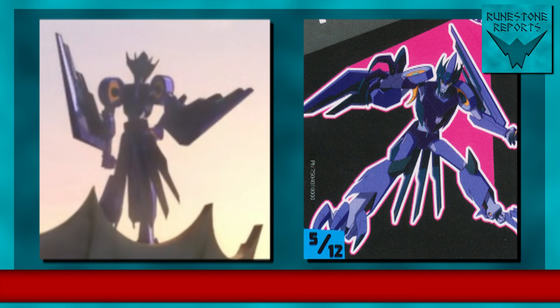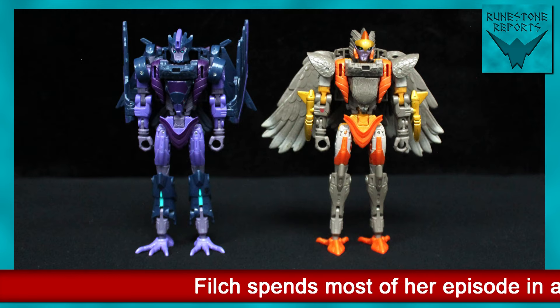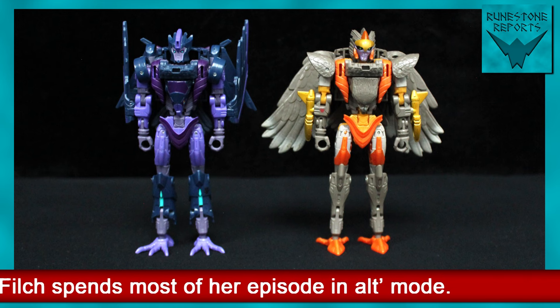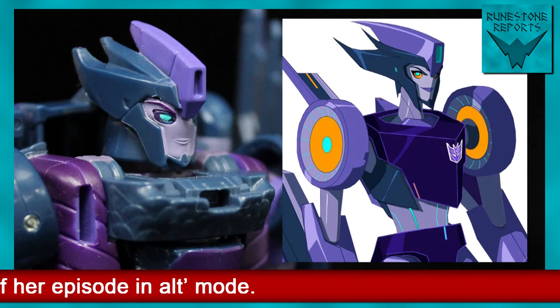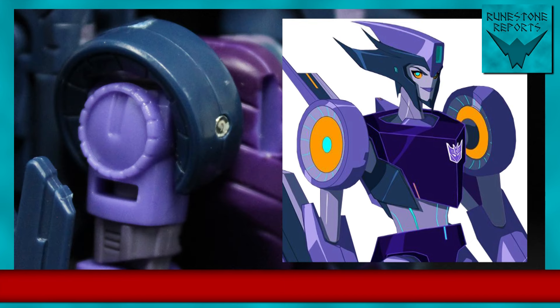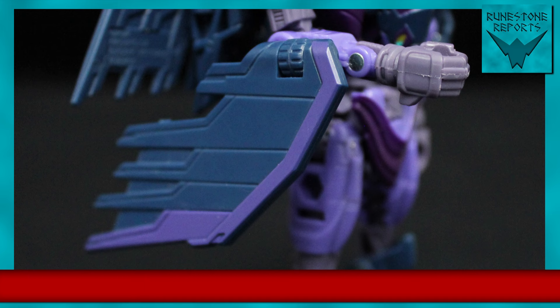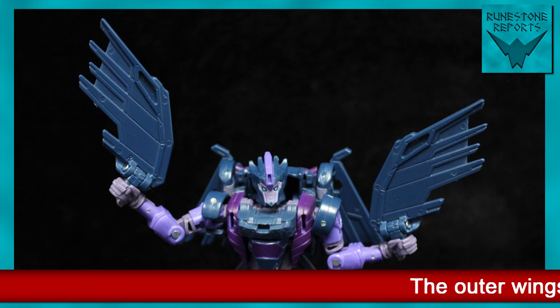From what little we've seen of Filch's robot mode in promo pics and media, the Legacy figure looks enough like the character, despite being a retool of an otherwise unrelated bird transformer. The head sculpt is faithful, with the crest and swept-back spikes. The shoulders are redone to better resemble their disc-like appearance. Filch's character design has the bird wings protrude from the arms, which you can recreate by plugging the outer wing pieces onto her forearms. They also double as handheld weapons.